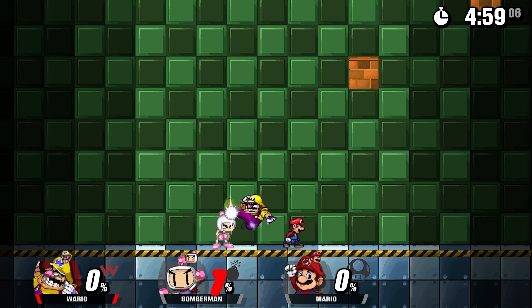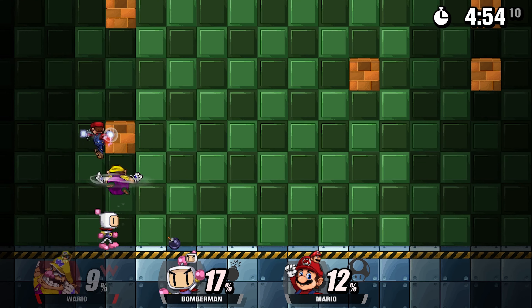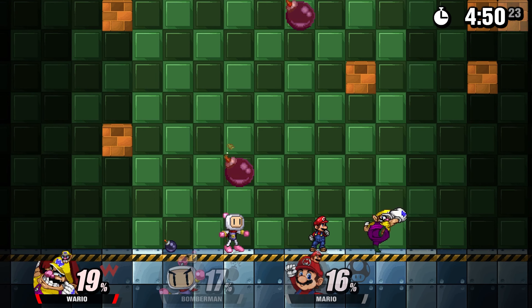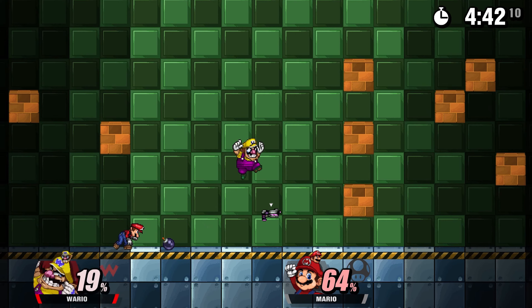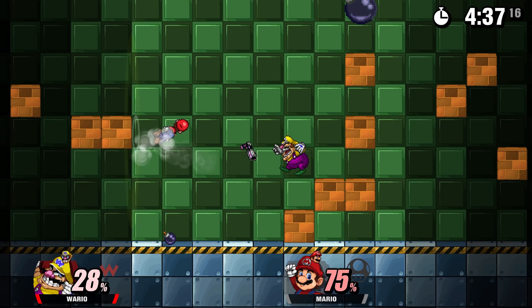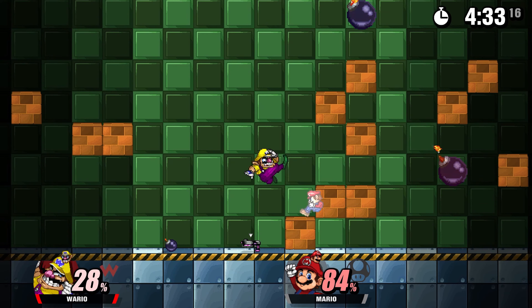I'll be honest — not a big fan of this Bomberman stage. It does just spawn bombs in, which do what they would do in Bomberman — they explode in a cross pattern, and it's annoying. Bomberman kind of left one of his bombs on the ground there. Is that just gonna stay there now? This is probably my least favorite stage I've played so far in this game.